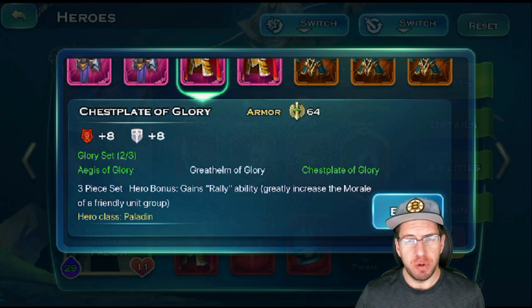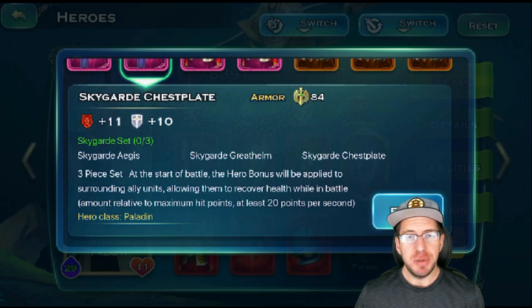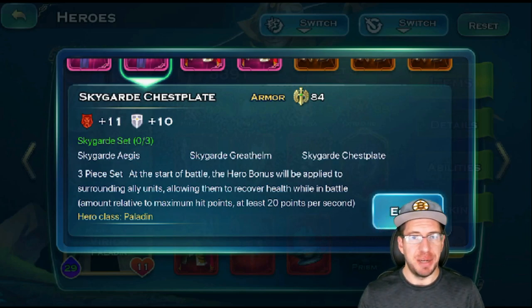I used to use this more frequently. The next one is going to be the dragon set for Virian, and what this does is it allows everything nearby him to actually gain health per second. Now it's not a ton of health, but it is something.